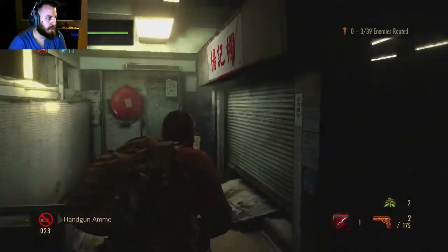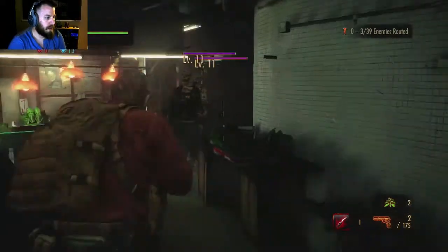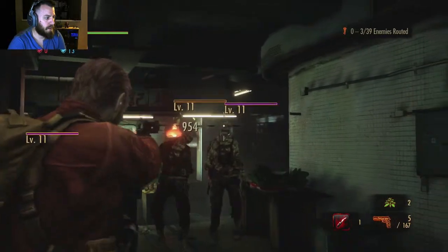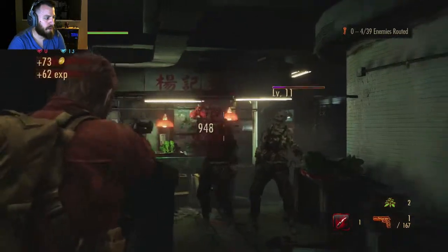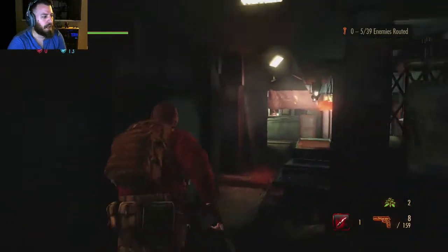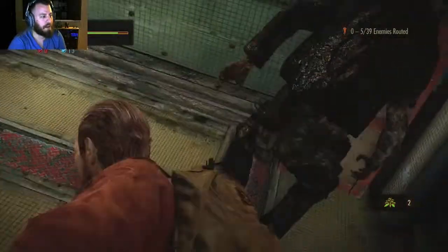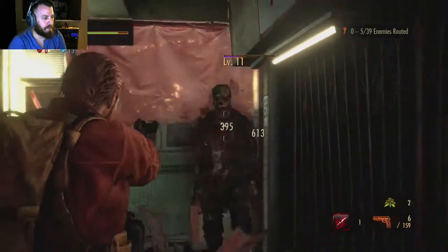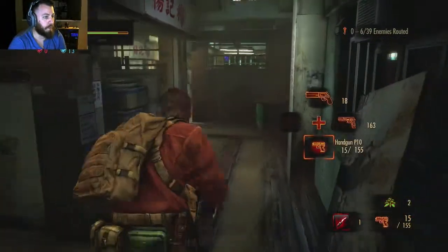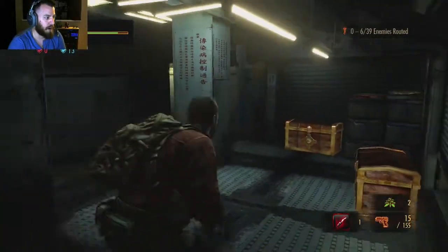We've got a record. Gather up all the stuff we can — these things are spawning. This is kind of similar to Mercenaries mode, but not quite as fun and not as difficult. You'll see in the top right there's a bit that talks about my progress. So I've killed 6 of 39 enemies. That's all it is — literally just killing everything that spawns.